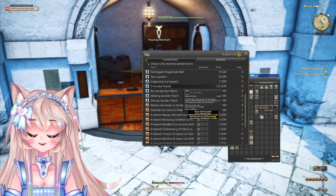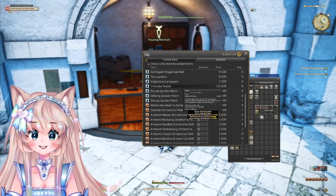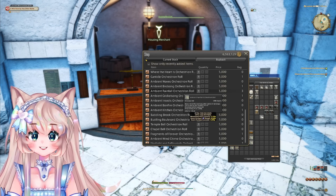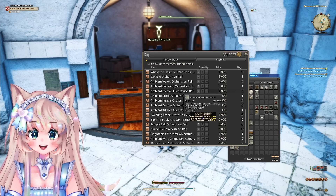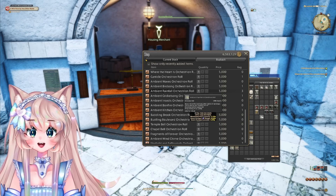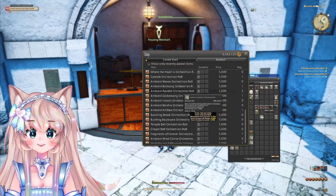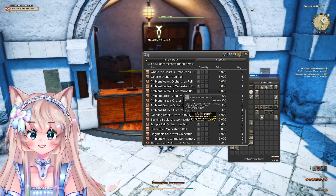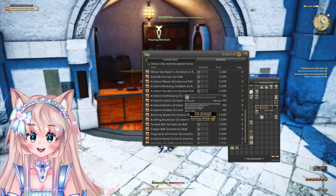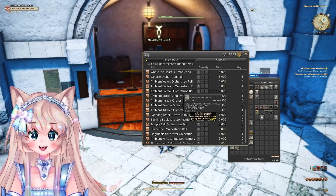Same thing with the chocobo stable: buyable at 125,000, sellable on Louisoix for 205,000. On Ragnarok you'll sell for a little less, but you're still making a 20k gil profit. Starting off with my lowest amount at 200k, I went straight to the orchestrion rolls. They've added a lot of ambient orchestrion rolls — ambient waves, rainfall, birdsong, cricket song — and a lot of people don't know where they're from, so they're more likely to just buy them straight off the market board. Buyable at 5,000, you can sell them for 30k, a profit of 25,000. The best thing is that people just type in 'ambient' and buy the whole stack — each and every one — making you a ton of gil quickly.